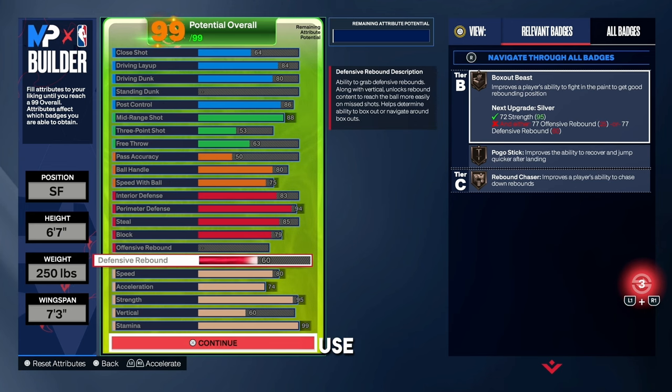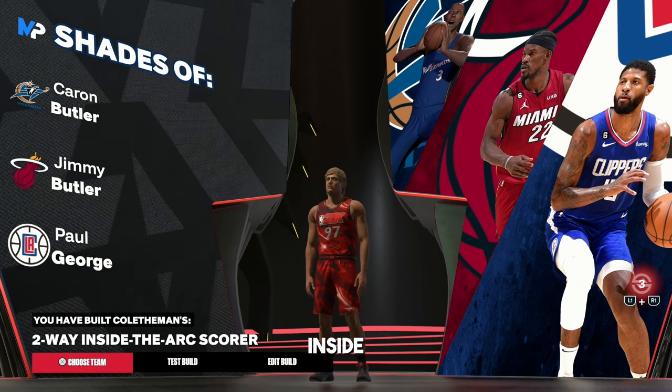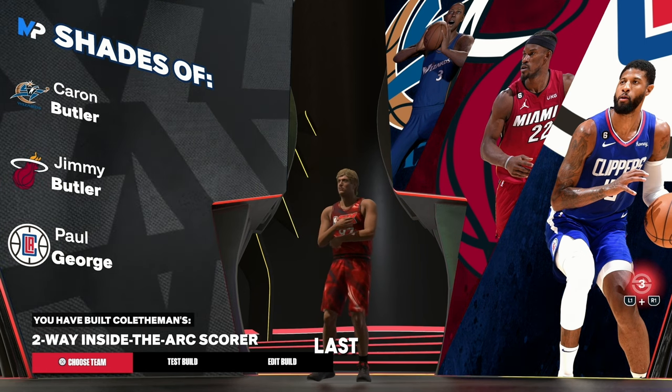I mainly use this build on 1v1 and 2v2, but make any changes you want. The build name is a Two-Way Inside-the-Arc Scorer. Like I said, this build is in the community template, so feel free to go make it. Let's get into the last build.